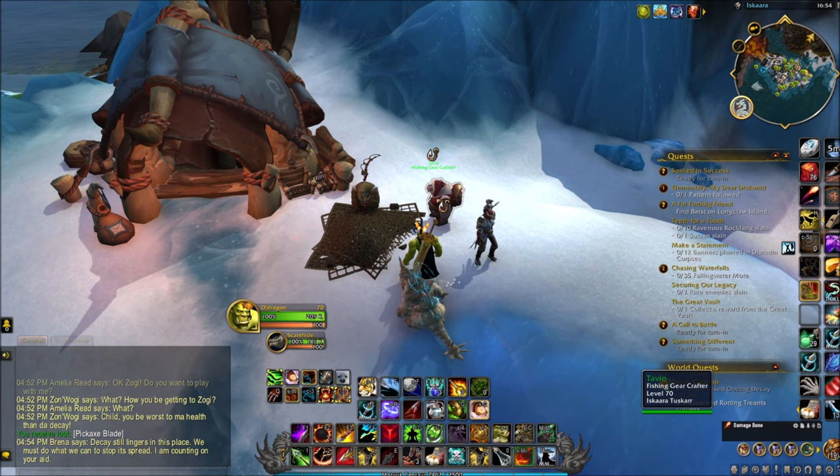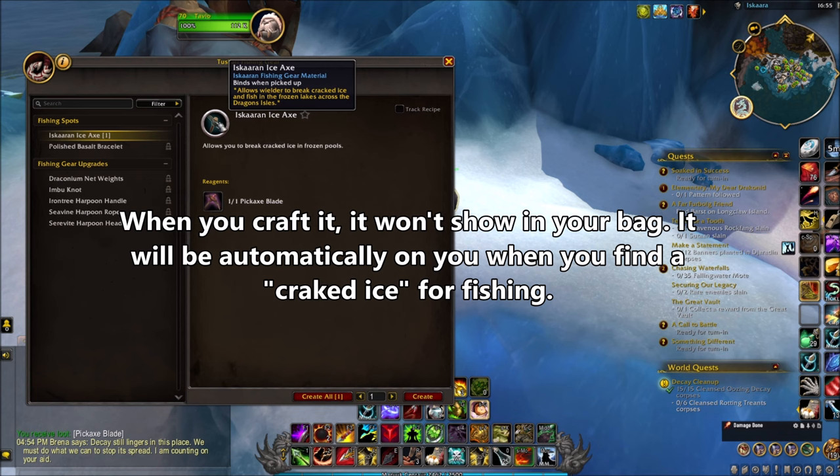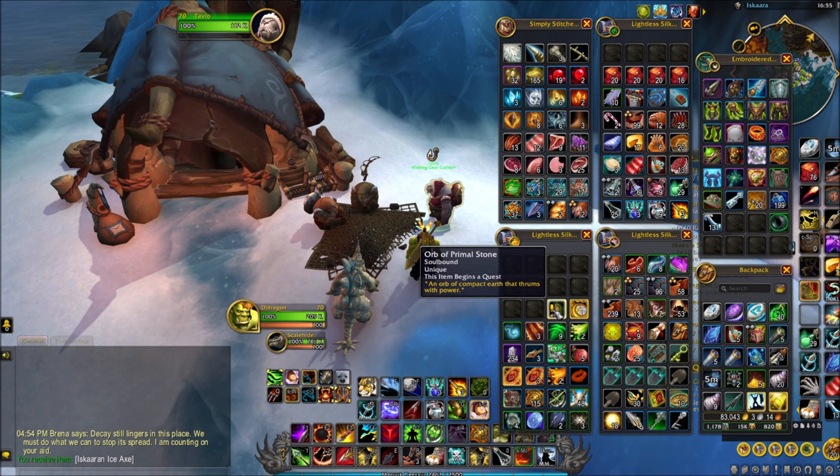You just pick it up. I have the pickaxe here in my bag and I'm just gonna give it to him. So you craft it one time, and bear in mind when you create this, it is not in your bag. Basically it is automatic — you have it automatically on you. So when you go near a crack ice, you will automatically be able to fish. It's on you when you craft it.